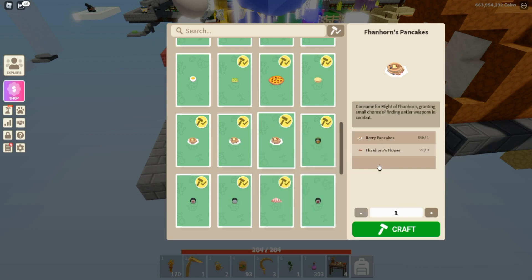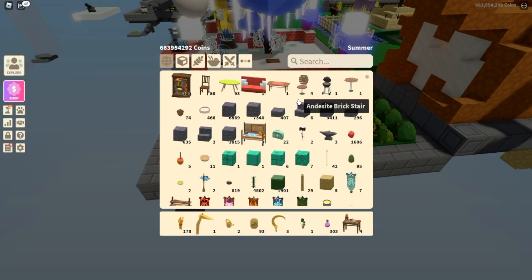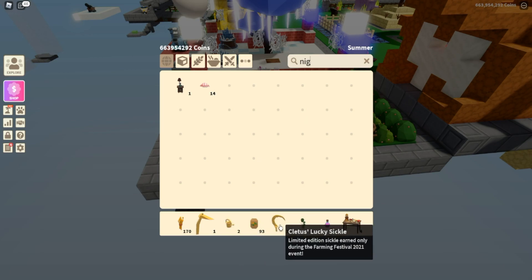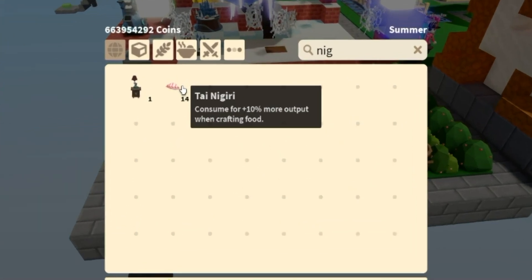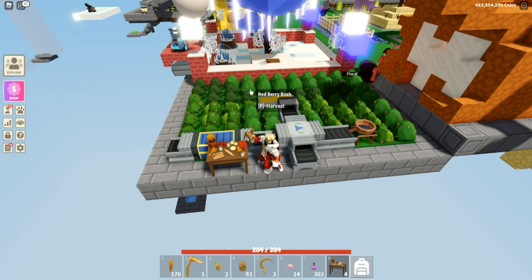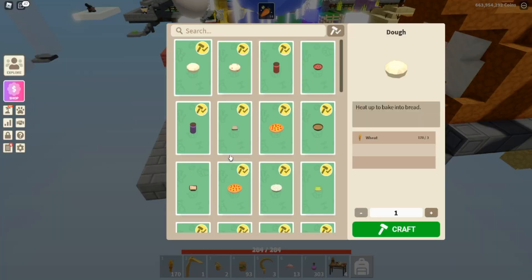Then we can go to fan horn pancakes, but I've only got 27 flowers — trying to get as many as possible. For this one I'm actually going to eat nigiri, hoping to get a little boost on cooking, because the nigiri is supposed to give 10% more output when crafting food. I'm not sure it's actually been doing anything for me.